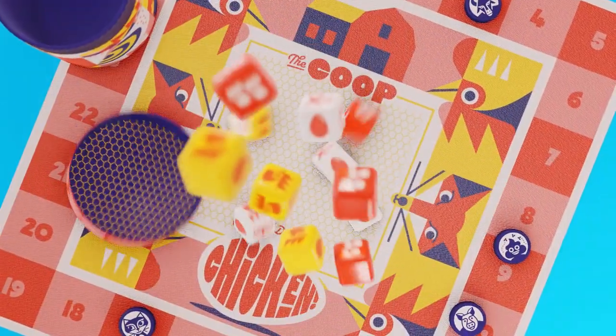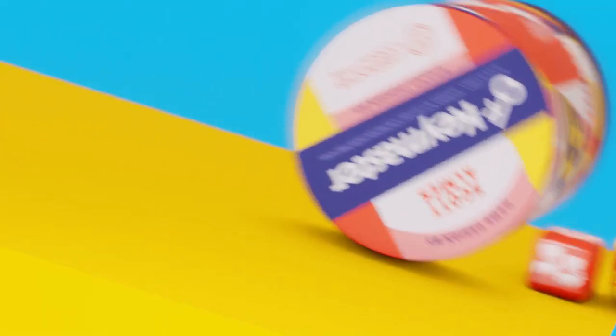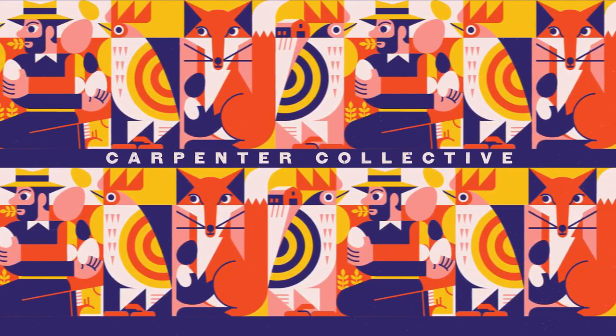Chicken is easy to learn, plays in 10 to 15 minutes, and is packed with a lot of big, fun moments and laughter. The game features lovely mechanics from award-winning designer Scott Alms and wonderfully charming art from the Carpenter Collective.